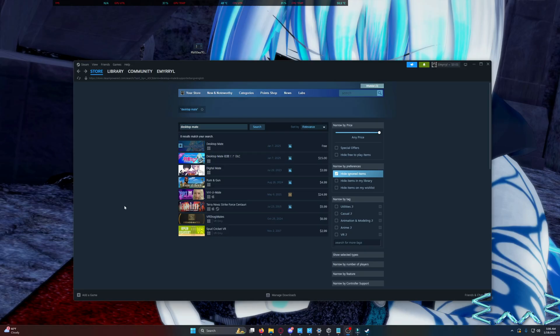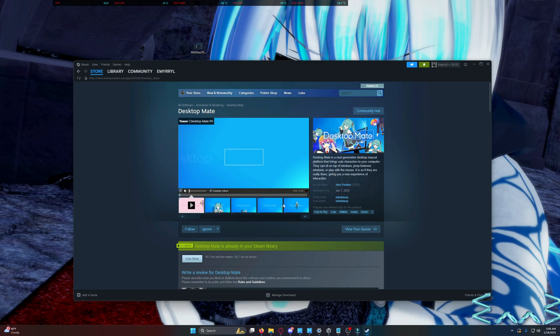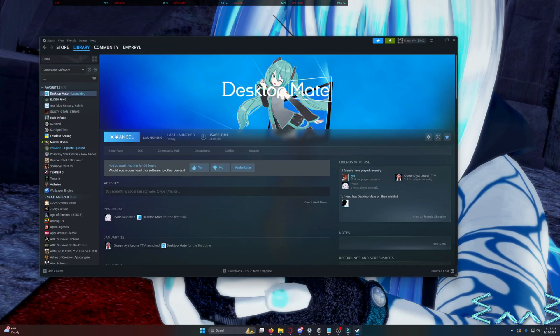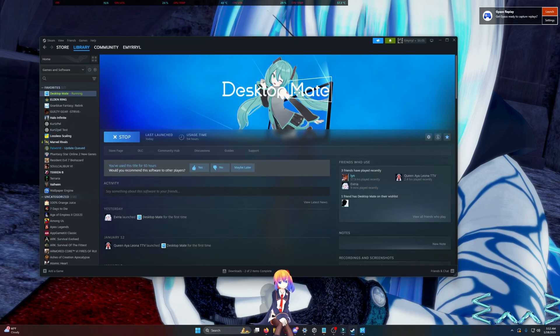Alright, so first what you're gonna want to do is go to Steam. Get Desktop Mate — yes, the free version. No, Miku's $15. While worth it, you only need the free version for this. Go ahead and add it. Once it's installed, go ahead and launch it to make sure it works. Don't worry, you won't see this yet. Say hello to Default Chan. Isn't she cute? Alright, great. Go ahead and right-click on her and quit. Now that we know it's working, time to pay homage to the Melon Gods and break it.